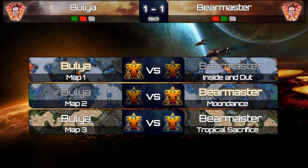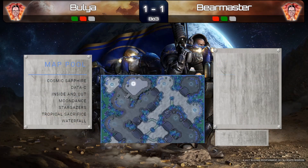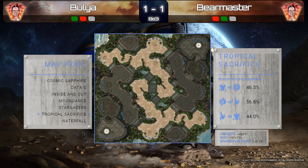That leaves us with game number three on Tropical Sacrifice. So far the games haven't been too quick. Bulia opening with gas-first led into some very hard aggression from him, but it just didn't pay off as well — Bear Master was way more prepared this time around.